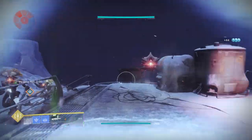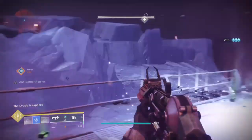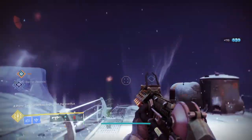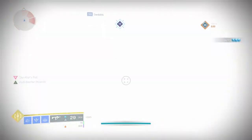This build works in the same way that the Eye of Another World build works but with the roles slightly different. They both directly provide a buff in some way or form and can be utilized in whatever content you have in mind, high or low. They are easily the best choice to pick when you need a simple and straightforward build from the get-go.